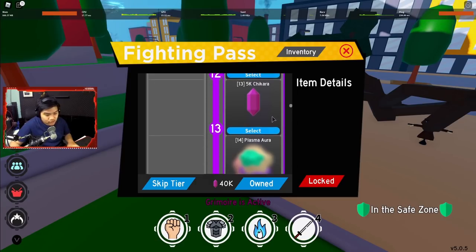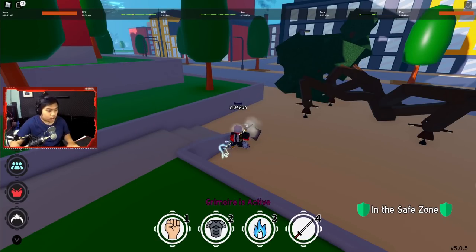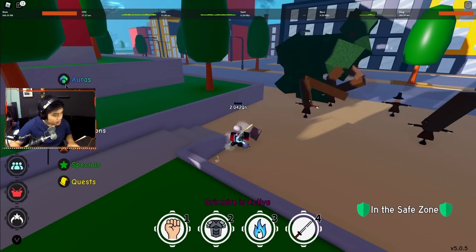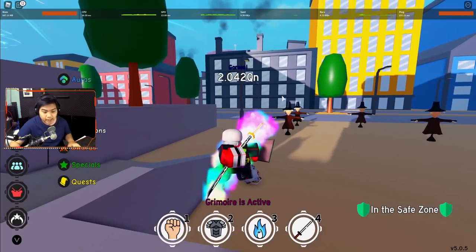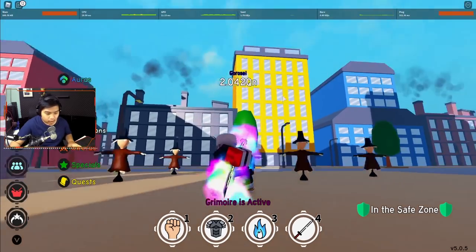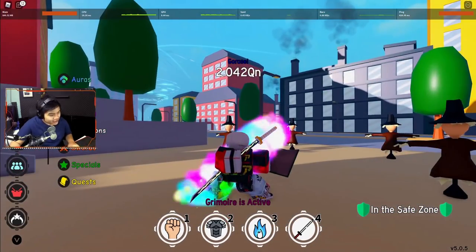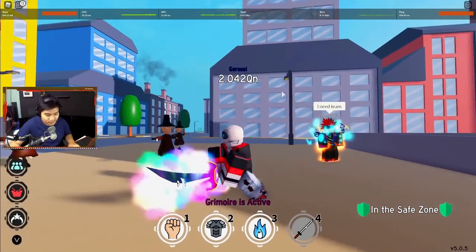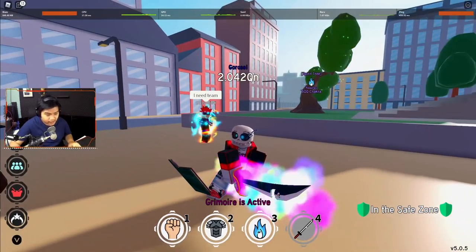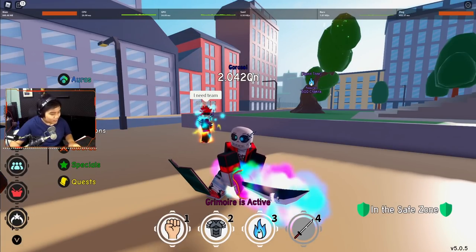Lanjut ke hadiah selanjutnya: Plasma Aura. Plasma Aura itu buat pedang, teman-teman. Kayak ada rainbow-rainbow-nya gitu. Ini cocok buat pedang Big Mom kayaknya. Namanya Plasma Aura — kayak begitu lah, cuman aura-aura doang.